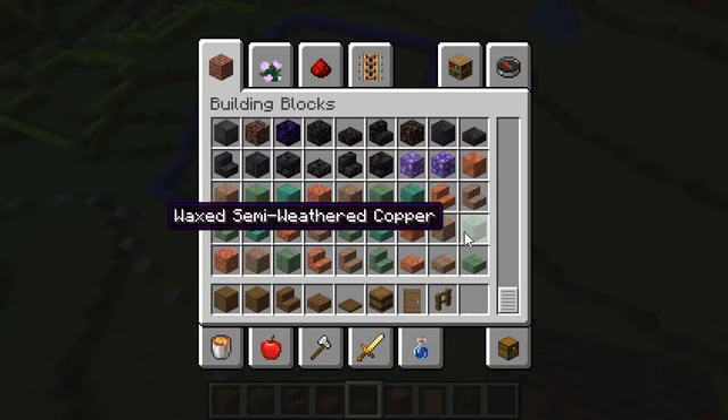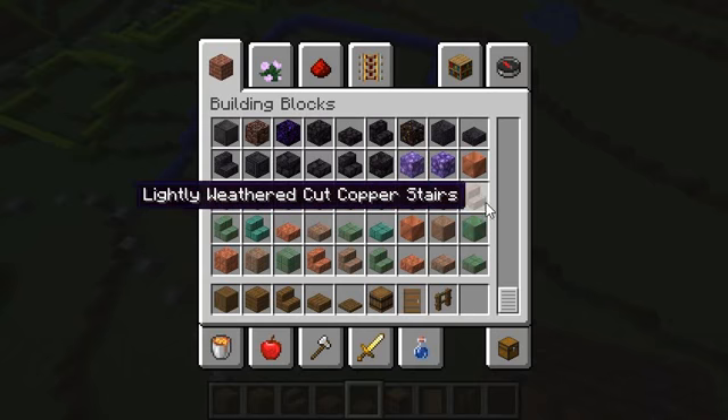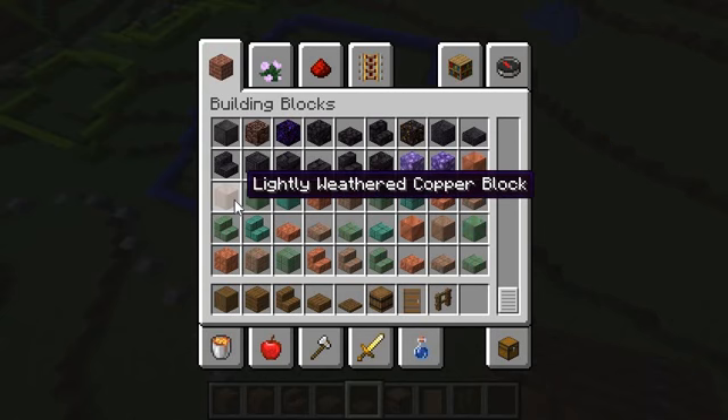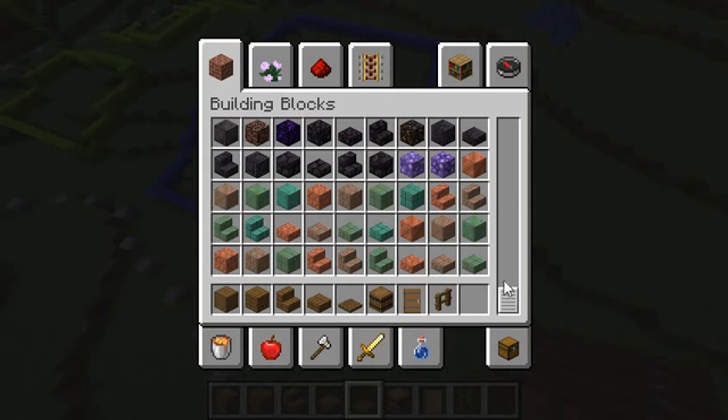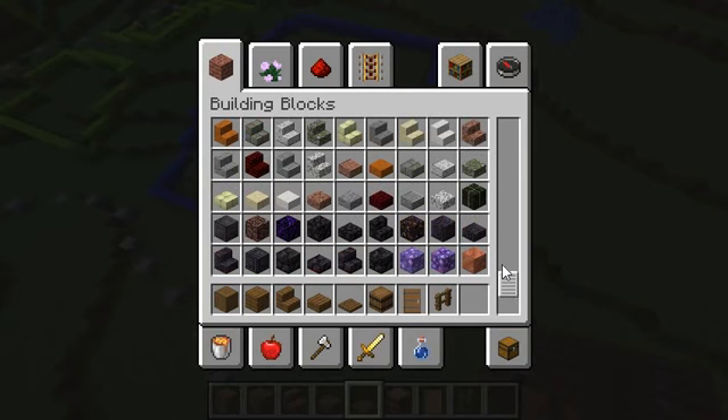We got these new blocks — we have waxed copper. It's not going to age as quickly as the normal copper would. Normal copper will age, but the waxed copper won't. Not sure how to wax copper, but we'll figure that out eventually, when the version actually comes out.